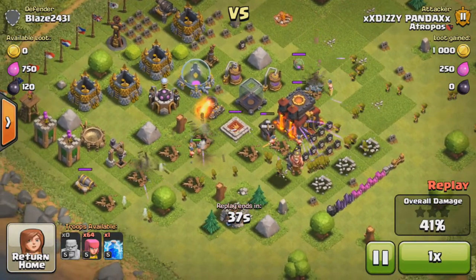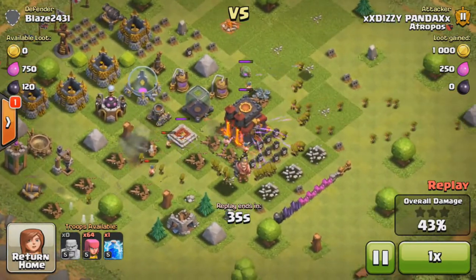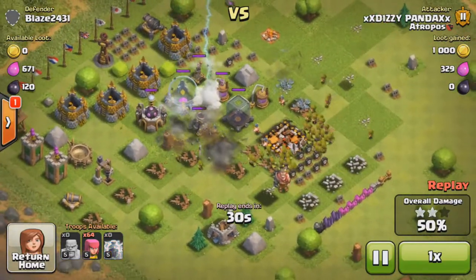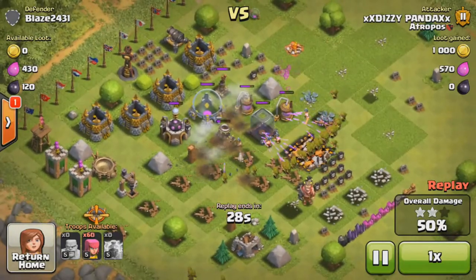I deployed a lot of archers to get the town hall. I didn't get a lot of loot — just a thousand gold, that was nothing, and 120 dark elixir, also nothing. I used my lightning spell; I don't know why I did that.